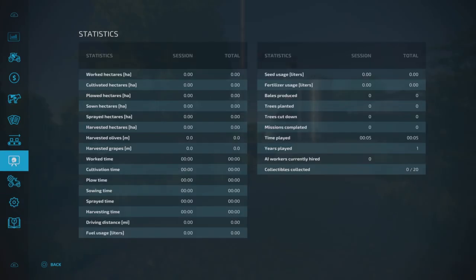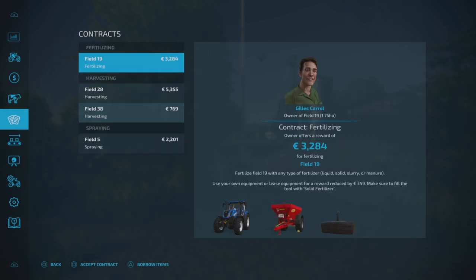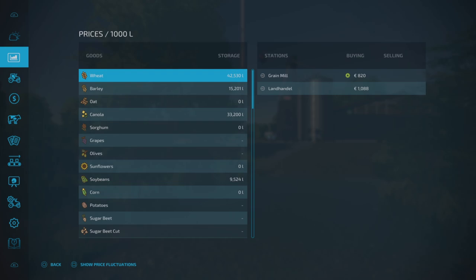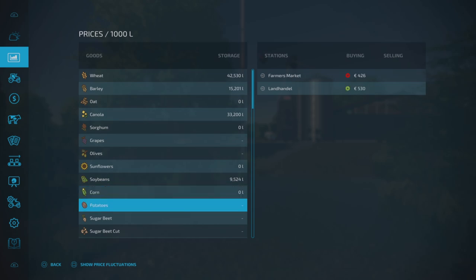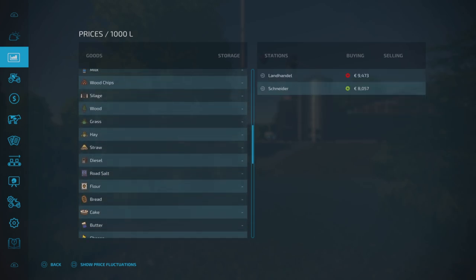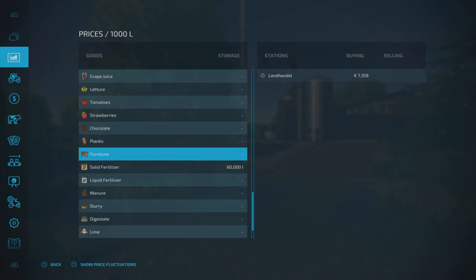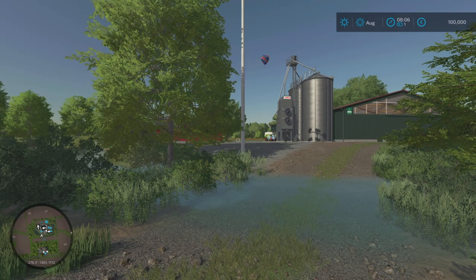There are 20 collectibles on here. We do start off with two large greenhouses on our main farm, which you'll see in a second. There are contracts available. We don't start off with any animals, but we do start off with some crops in our silo, which is pretty cool. We also have a seed tank which is full, and a solid fertilizer tank which is also full at 60,000 litres. So they are kind of giving you a good head start — I like what they've done here.